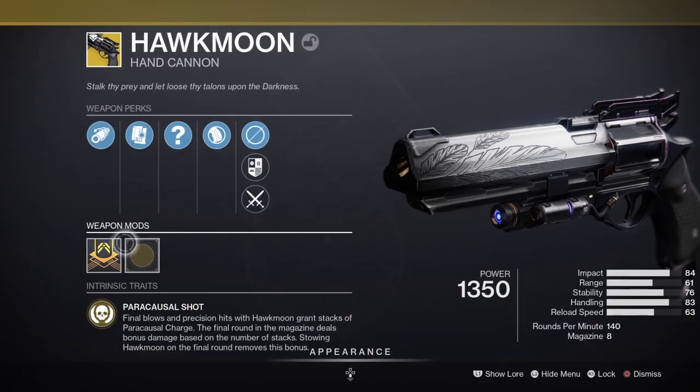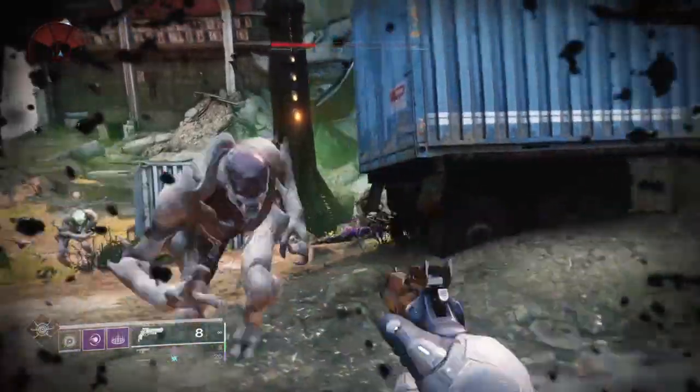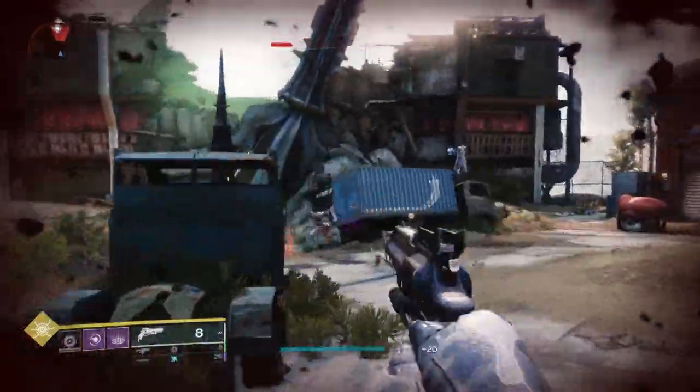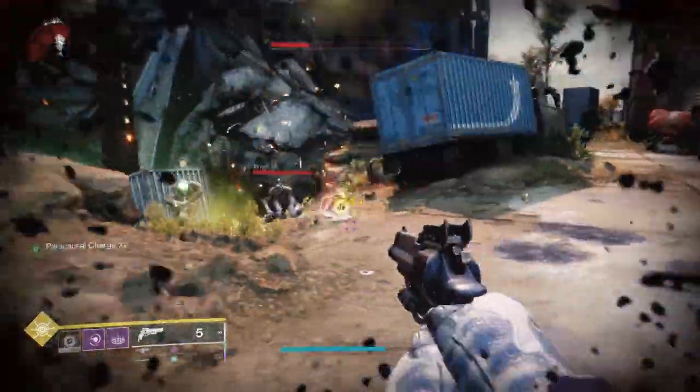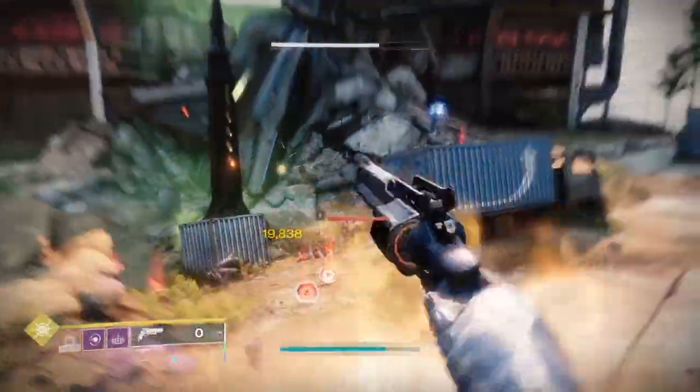To masterwork the Hawkmoon's catalyst, you will have to get 700 total kills with the Hawkmoon, which you can quickly and easily do by either heading to the Altar of Sorrows, or by loading up the Grasp of Avarice and farming out the kills at the opening area.